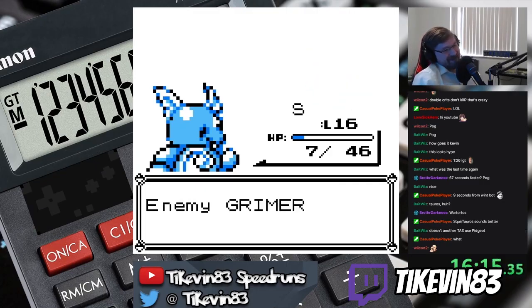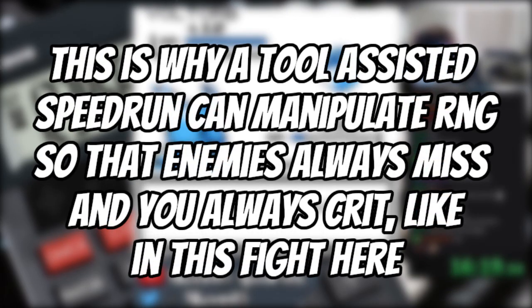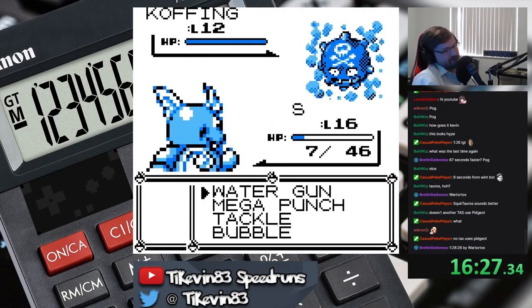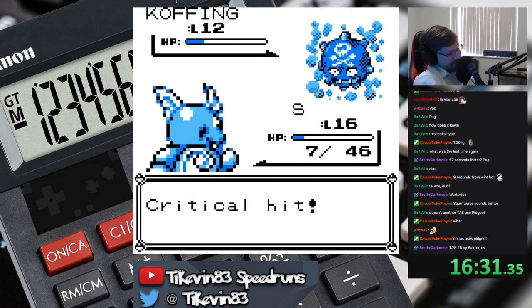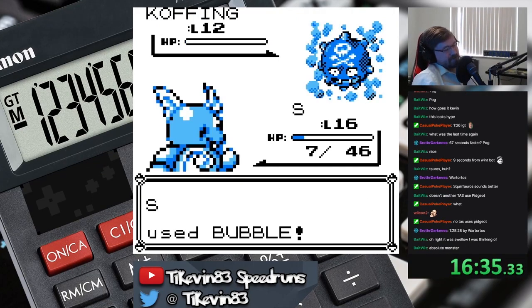The Game Boy is deterministic, which means that it isn't truly random, so if you can press buttons in the exact same pattern each time, it will generate predictable RNG. It's too difficult to execute frame-perfect inputs across the entire game, and luckily there are only a few sections where these are required, but for encounters we have something else: DSUM.